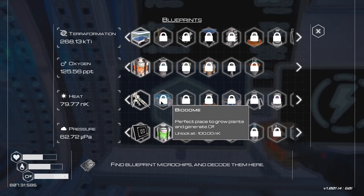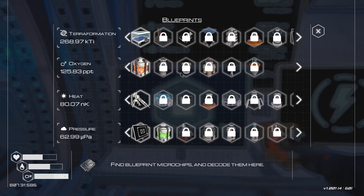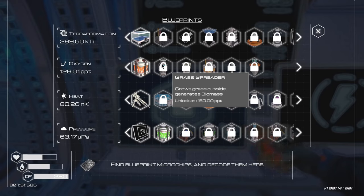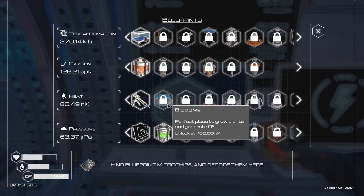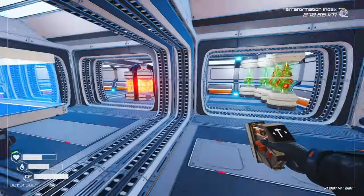Are we close to anything good? Well, we got the biodome — that's coming up fairly quickly. The ore extractor needs more pressure. The launch platform, I don't really care at this moment. The grass spreader — can we do that without having water? That's coming up pretty soon. We do have the extra heat now and more of this.